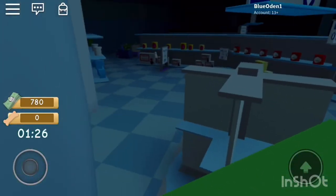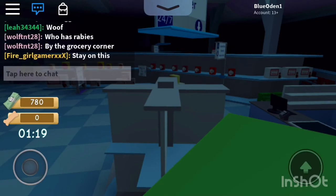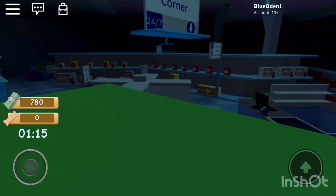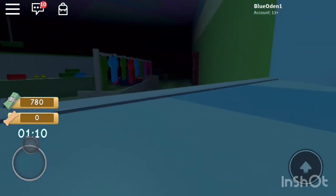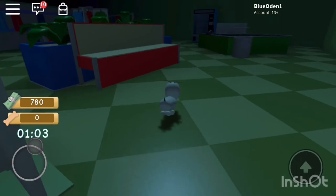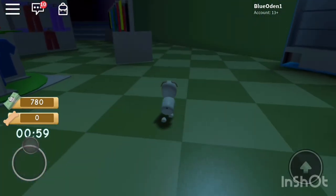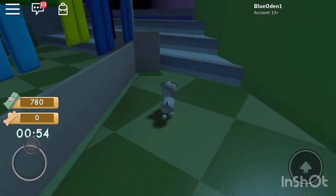I'm in first person now. There's a bunny over there — looks like it has rabies. Yeah, that bunny has rabies — RUN! The first instinct is to run. I'm being pursued and I have to run for a whole minute.